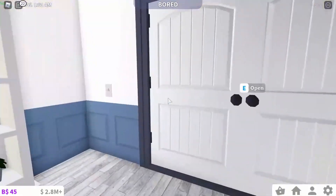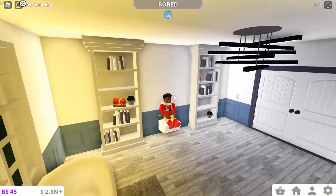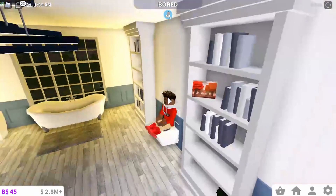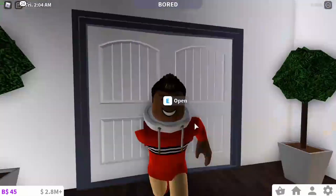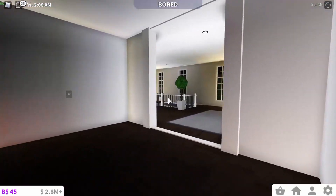Over here we have the grand bathroom — pretty nice, I like it. Toilet — I hate the flushing sound though. It's stuck in the wall so it's kind of glitchy, but it still works, so whatever. And we have a nice tub. That's pretty much the second floor.